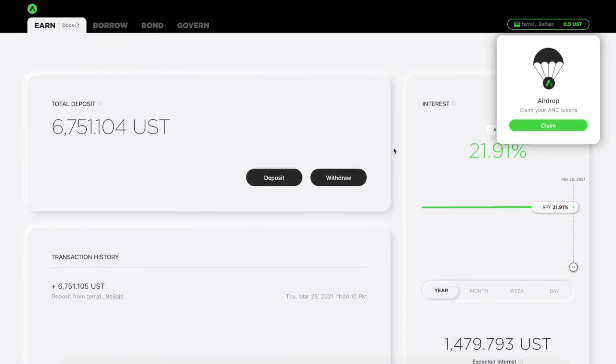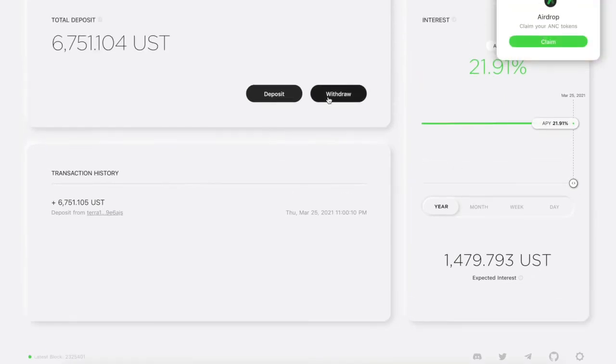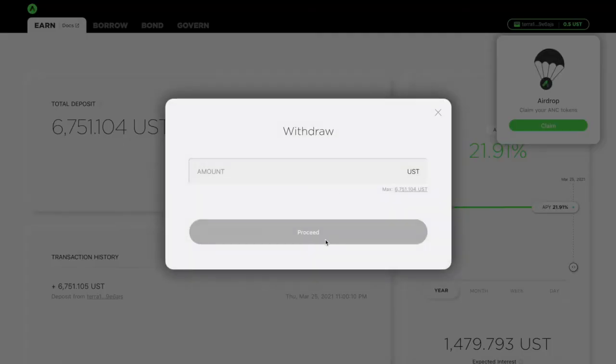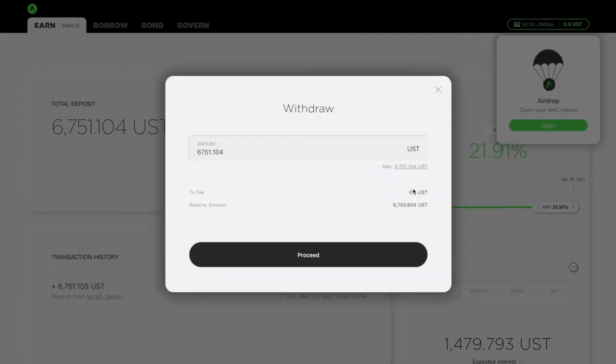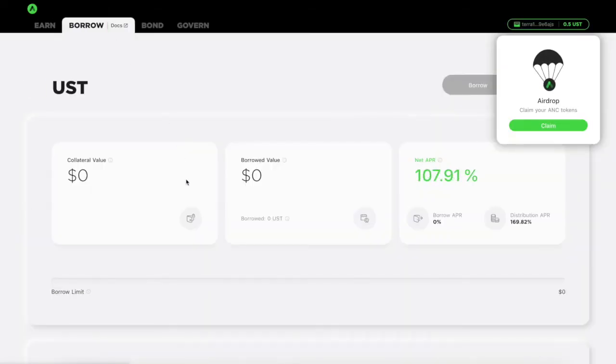You just have the deposit in there and you earn interest. That's really how it works. That's how you can start earning some extra interest on your UST to get a better interest rate. If you ever want to withdraw any of it, you'll be able to withdraw your fees or you can withdraw your amount just right here. Same process, same concept. If you want to see what the transaction fee is, it's only going to be 0.5 UST — so it's a little less to withdraw.